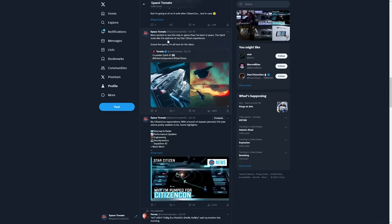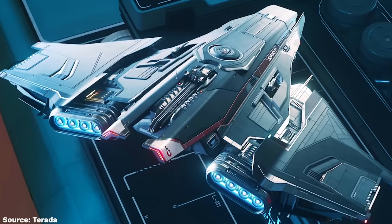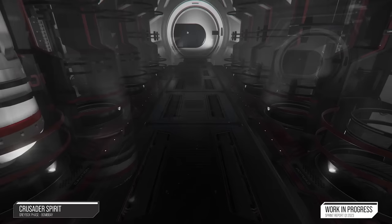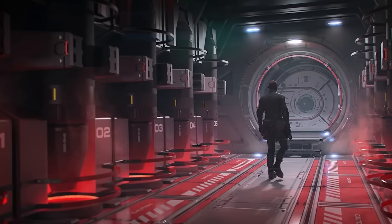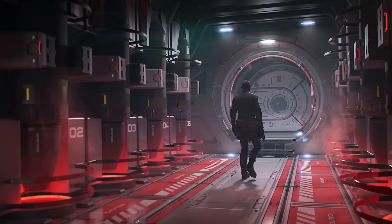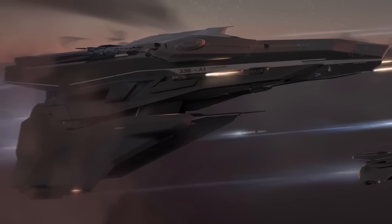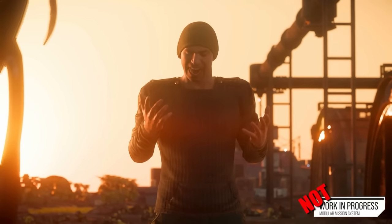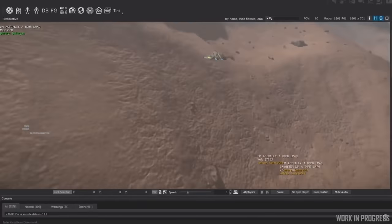The A1 bomber is actually already showing up in the 3.21 PTU, so expect to see it in live servers within days of this video. It introduces size 5 bombs, offering a more palatable explosive air-to-ground weapon in larger numbers than the bigger A2. Much like the Storm, this vehicle does not actually have a lot of gameplay tailor-made for it, so ownership in the short term may be a bit underwhelming, but we have seen some signs of possible ground-based bombing missions coming up soon.